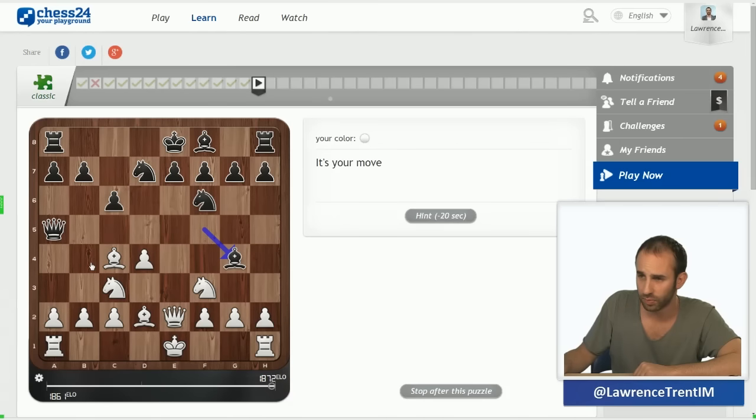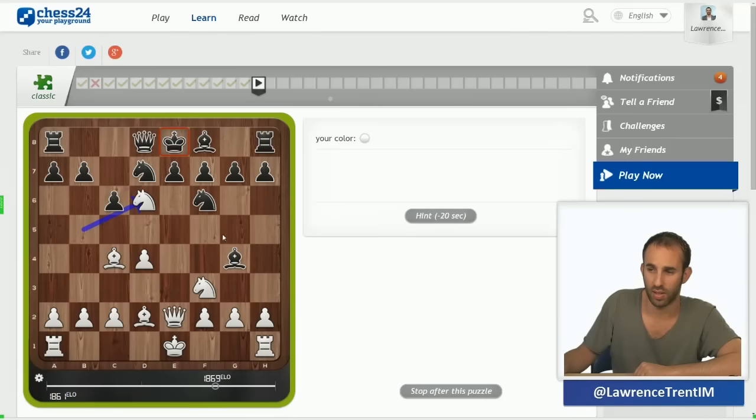Here is a motif I've seen many many times — the bishop is x-raying the queen on a5. There's also the idea of bishop takes f7 check in a lot of positions. I think the correct move though is knight to b5, and after queen d8, knight d6 is actually checkmate. The queen now is pinning this king, and the d6 square is always very weak. Very simple stuff.